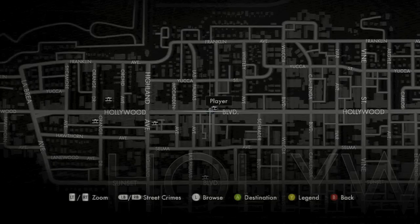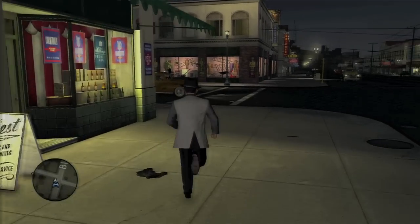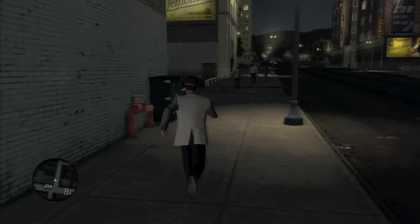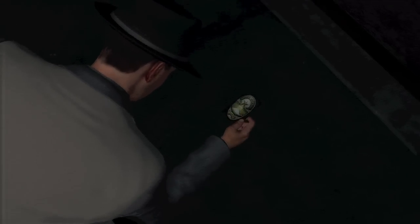Moving on. Here is on Hollywood — there is Musso and Frank's, very famous restaurant. But we're going to head on over to the back and find our badge. Over here are some lockers and stuff, and there's a nice car right there. Underneath this green awning should be the badge — it's in the doorway.